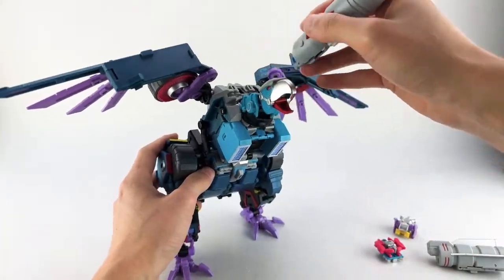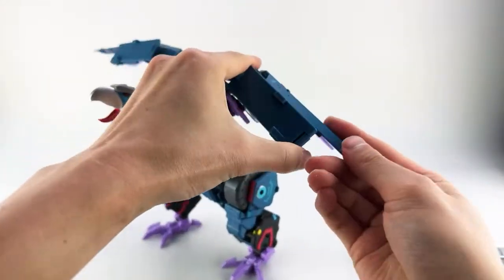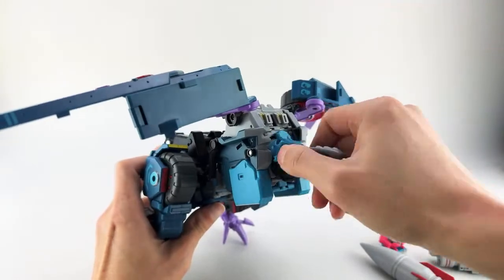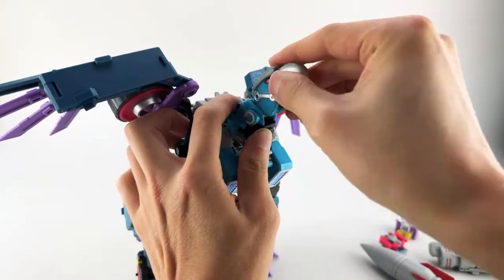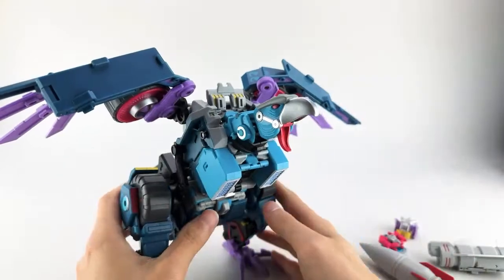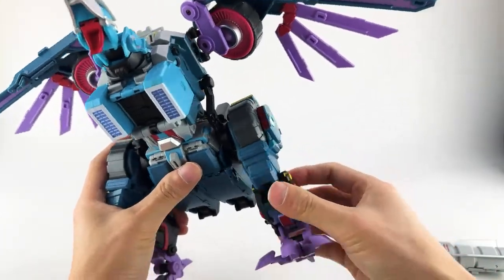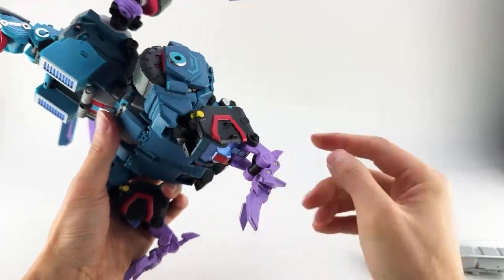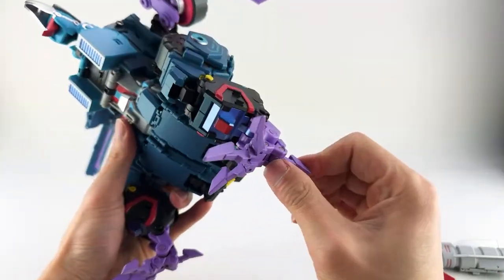For bird mode articulation: in addition to the wing articulation we already covered, the unique articulation here is his neck — it swivels, and there's a hinge plus a ball peg at the end of that hinge. His mouth does open. The legs are the repurposed arms, so you get the same joints: ratcheted joints, bicep swivel becomes a thigh swivel, double-jointed elbows become knees, and you have extra pieces down here for ankle joints. His claws can open, close, and spread, and the heel can articulate as well.